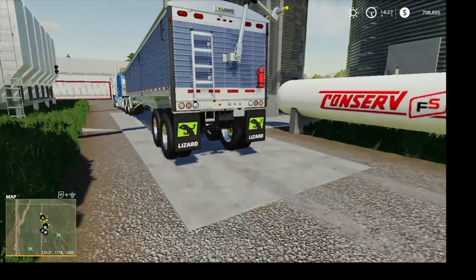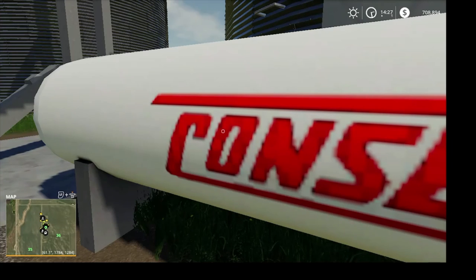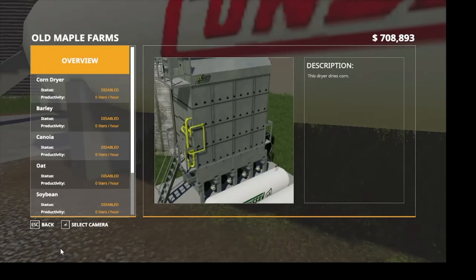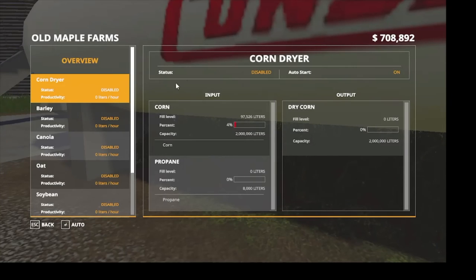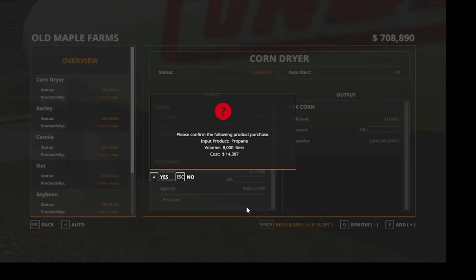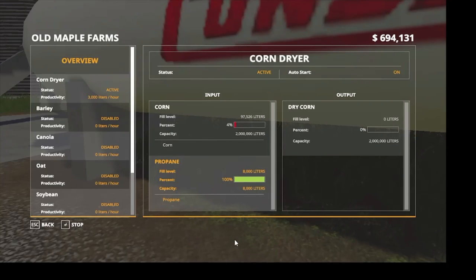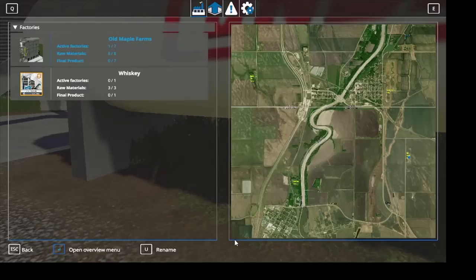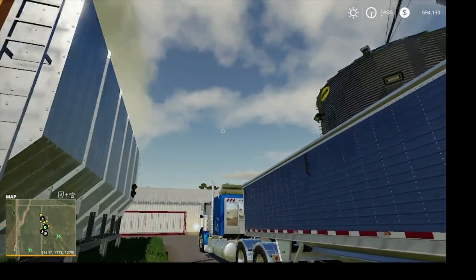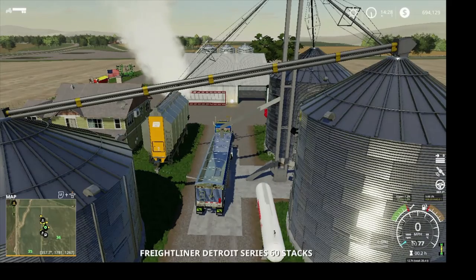Let's jump out and come over here, and let's see if we can get Global Company pulled up. This is what we want — the corn dryer. We want it to auto start once we get some corn or propane. Let's click on the propane and get the maximum amount we can get right now. Our grain dryer has started running! There you can see the steam coming out of the dryer. Everything is looking good — corn dryer is running.